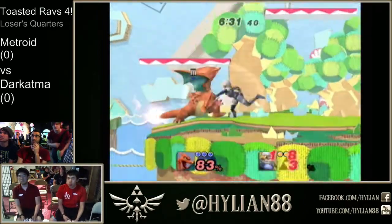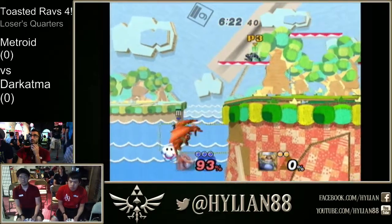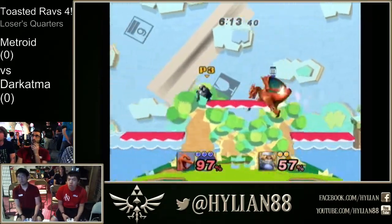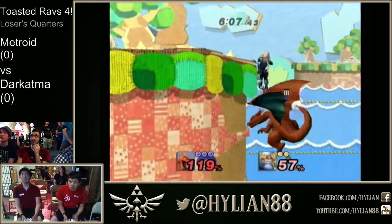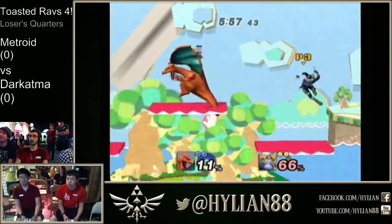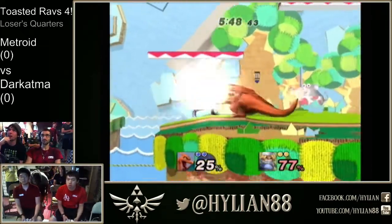Hits him with the falling nair, tries to go for the back air — doesn't connect. Punishes the up B's lag with a forward smash. Sheik's up B has a lot of end lag when landing on stage. Atma with a really nice up air. Great bait — nice slap, jump bait, ended up hitting him with a falling needle. Not allowing his glide to give him enough space to recover to stage. Sheik struggles when her opponents outlope her. You're going to see Metroid utilize a lot of crouch game. Almost nets the forward tilt, but Sheik can stall perfectly on the ledge.